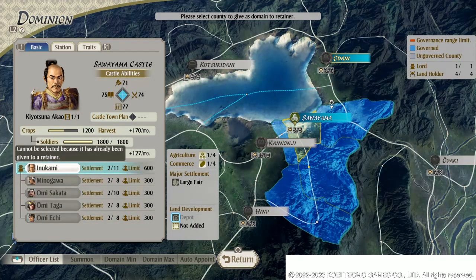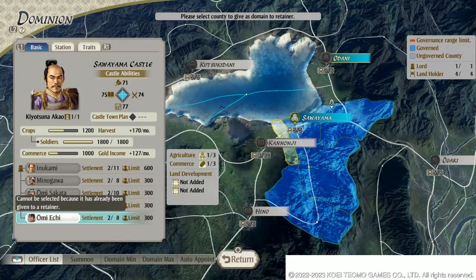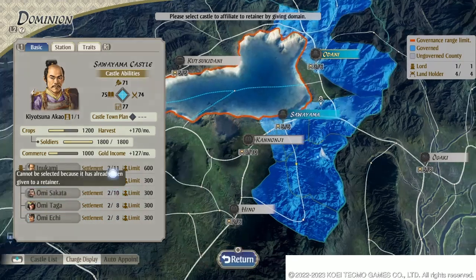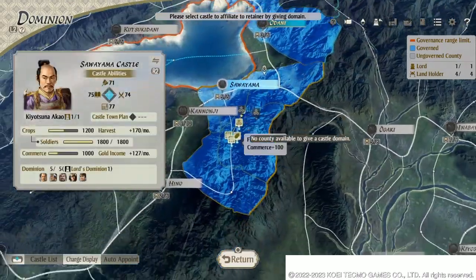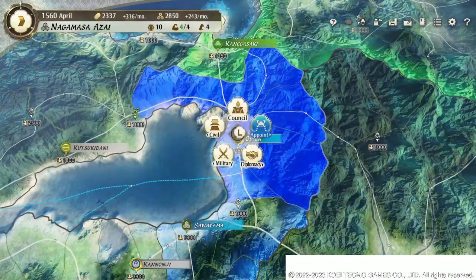Now the reason this is so important is because you only have four special orders that you can give to develop your territories. But here's the thing: each officer that you give a plot of land to — that samurai is now responsible for that land. He will start developing the land by himself without any input from you. That means two things: it's not going to cost you any labor, and it's not going to cost you any money. He's going to pay it out of his own earnings, coming out of his own pocket.